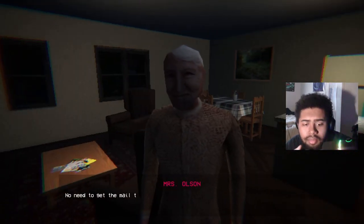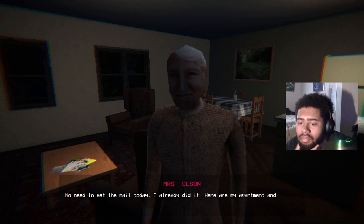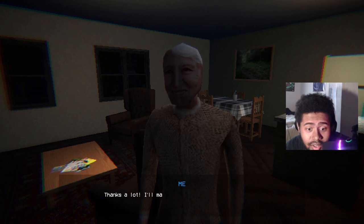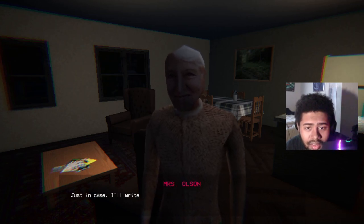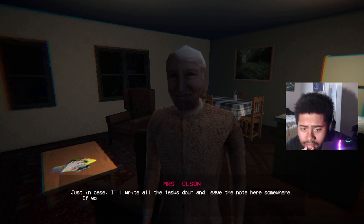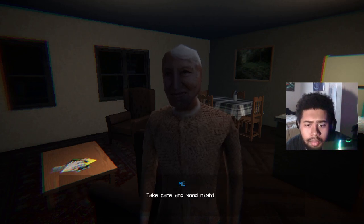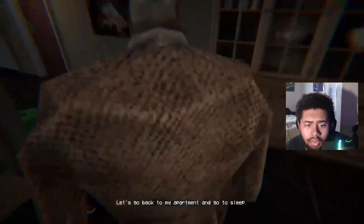Miss Olsen tells Ray she already picked up today's mail. She gives him her apartment and mailbox keys plus fifty dollars for his help. She says she'll write all the tasks down and leave a note, and to feel free to call anytime. 'See you next week.' Ray replies: 'All right Miss Olsen, let's go back to my apartment and go to sleep.'